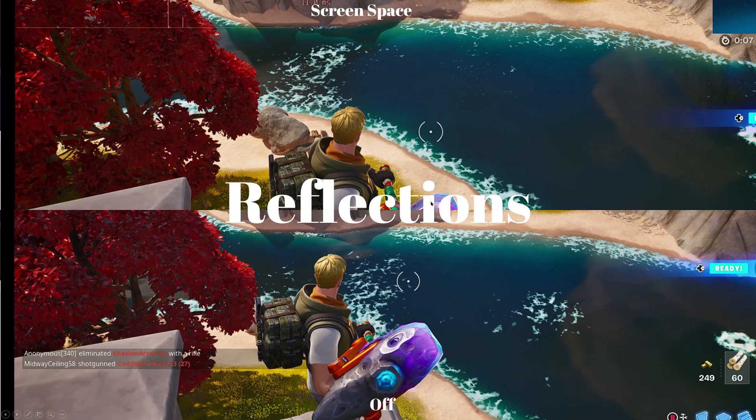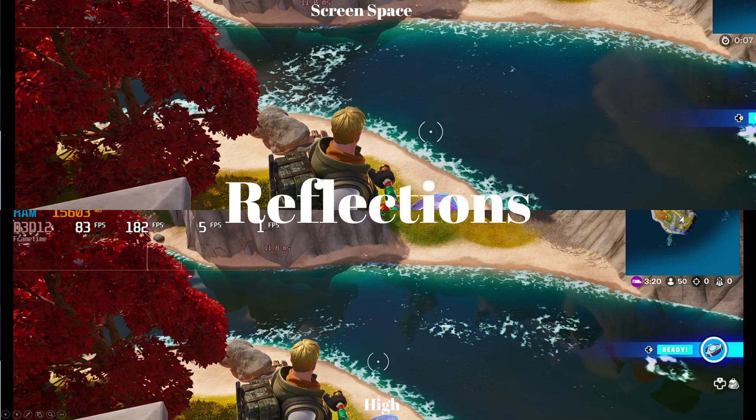Reflections — here things do get quite noticeable. With reflections off, you're just kind of getting the shadow. If you pay attention to this side, this is where you're going to see some big change. Right here you see shadow. Then, once you put it on screen space — it doesn't have low, medium, high, or epic, it goes screen space — on top of the shadow you're starting to see the mountain reflection. And then going up to the next one, from screen space to high, we go from just having the general outline of the mountain to a lot more detail. You've got the mountains, you've got trees — you can see a huge difference in the amount of detail going from screen space up to high.